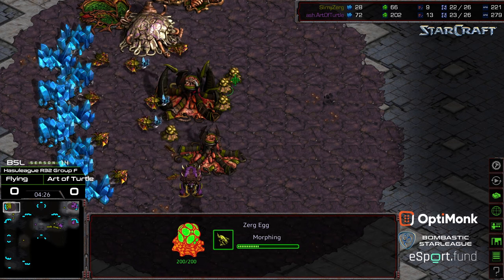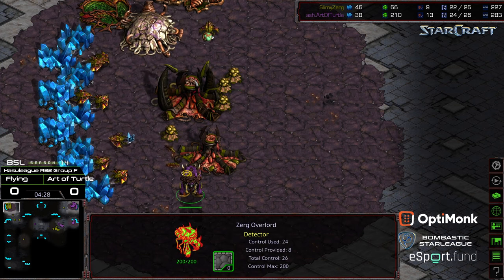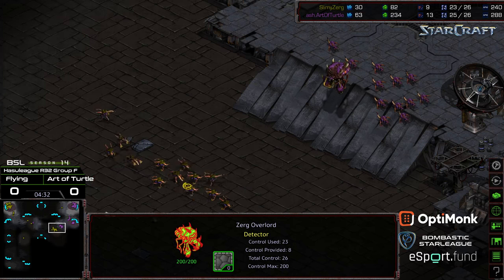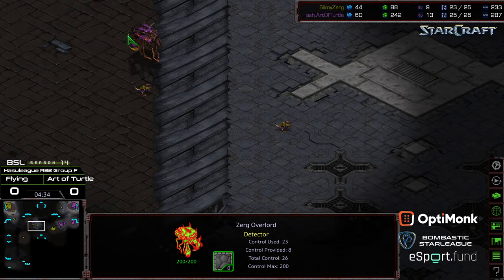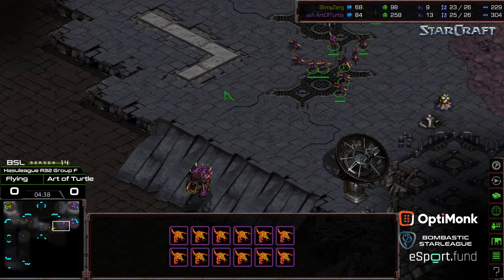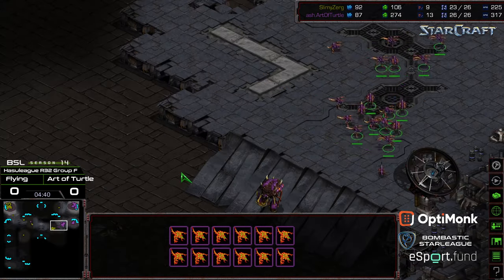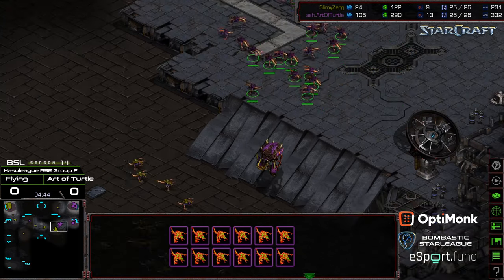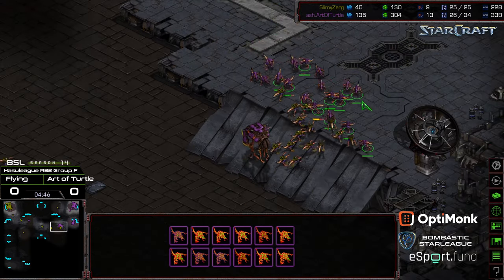You got one more Zergling on this side of the field that looks like it might get aggressive. There's the Spire. So the timing of this, and more Zerglings being built — Art of Turtle has the leisure to apply pressure with these Zerglings to try to hit a timing where additional Zerglings rather than Mutalisks need to be built. However, looks like Flying is matching this count, and this is where having an Overlord nearby might be a disadvantage. This Overlord trying to escape.